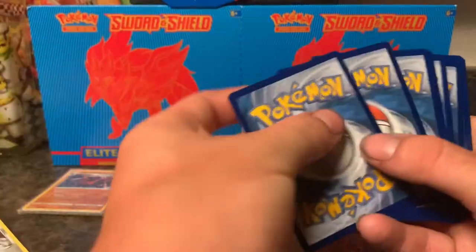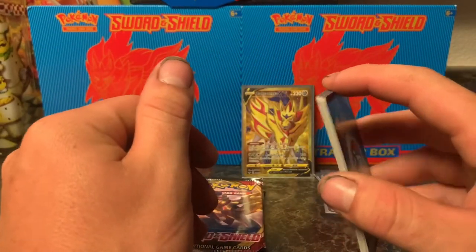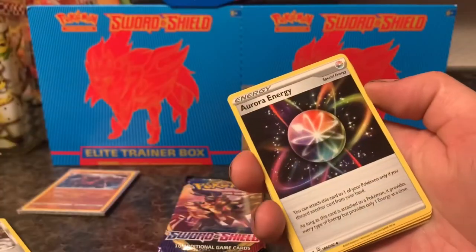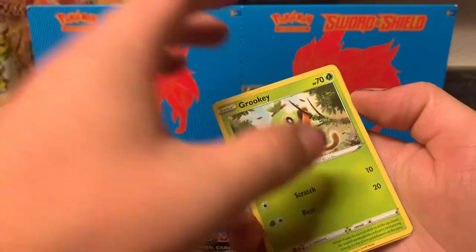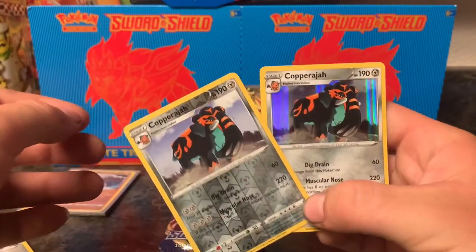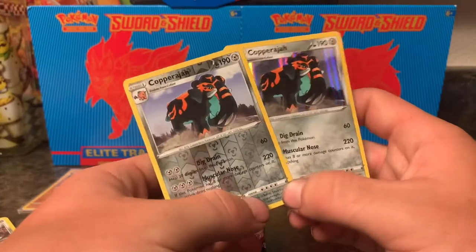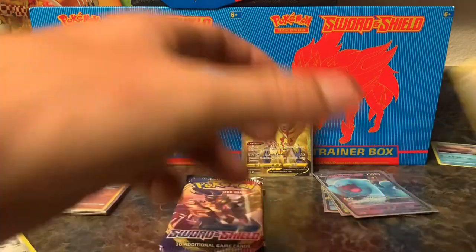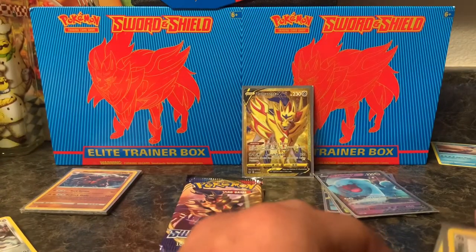We got another white and green code card, so probably a holographic in this one as well. Let's say Psychic — and of course I was going to say Water. Pikachu, Meowth, Sizzlipede, Wooloo, Grookey, Copperajah, and oh — a Holographic Copperajah! So we have a reverse holo and a holo out of the same pack. You know what, let's be nice to it just because they're a matching pair out of the same pack — we'll put them in sleeves. We got two packs left to find out which was the better decision: getting a trainer box or getting individual packs.